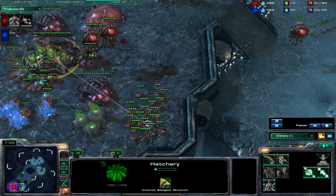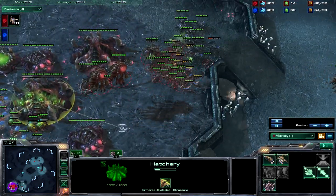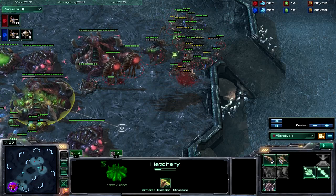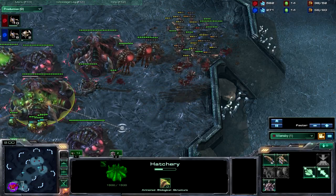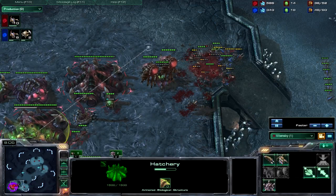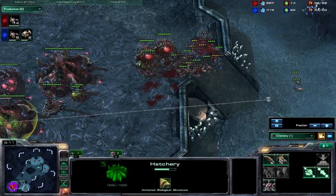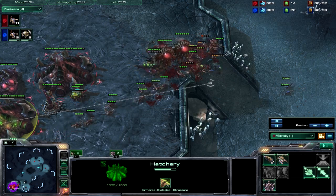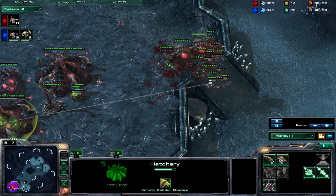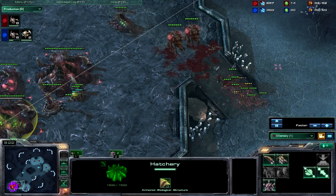The second hatch is really important because you just don't have the amount of larva you need right now to spend those extra resources. You're going to see just how quickly these speed zerglings absolutely chew through roaches — right there with just one attack upgrade, and with the extra armor upgrade it helps the zerglings out even more.